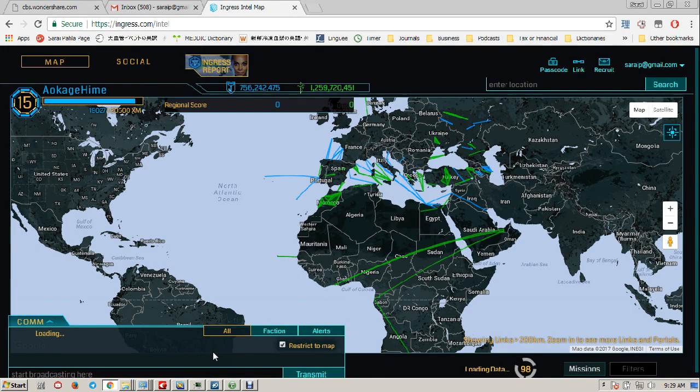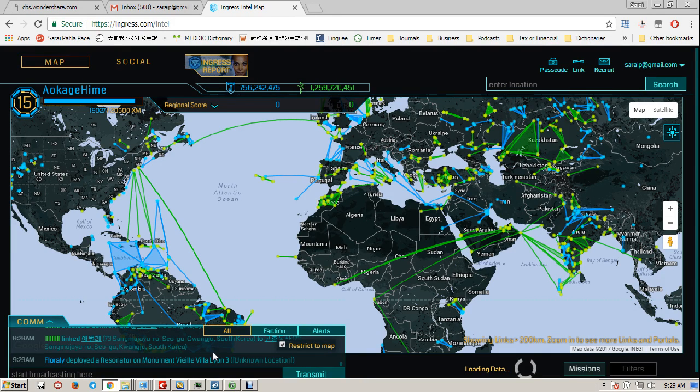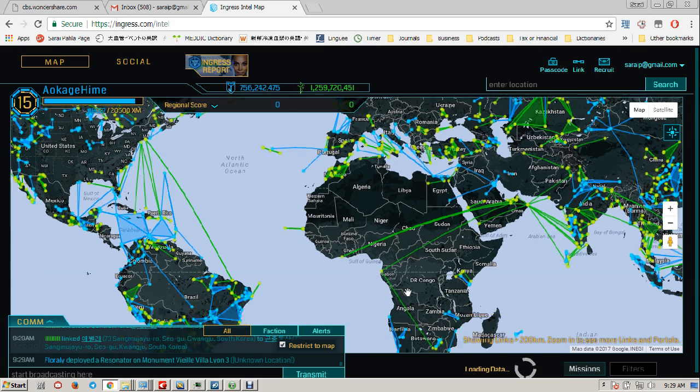Hey everyone! So while this is loading, this is one of the things I haven't shown you guys yet — this is the Intel map. It's an essential part of the game. This is one of the places where you can go online to check and compare how many portals there are in different cities and locations around the world, and you will see why this is an issue.